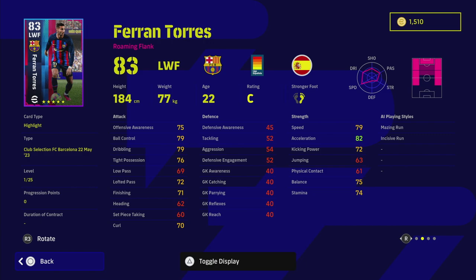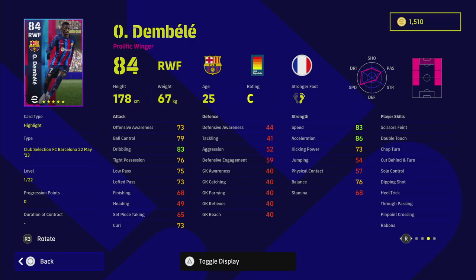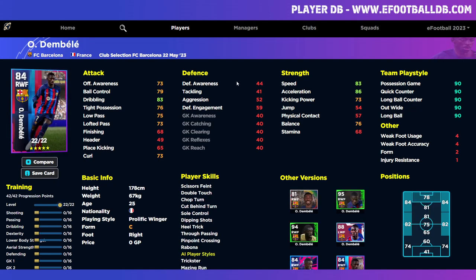He doesn't have Airy Crosser if you're playing him at left or right mid. Using him as a dedicated winger, I just feel Dembélé is always going to be the better player — even without Unwavering Form, Dembélé has Heel Trick, True Pass, Pinpoint Crossing and Airy Crosser, giving him a wider role. Torres goes to nearly 90 on ball control and dribbling with the form arrow, with acceleration, balance and speed around 85.